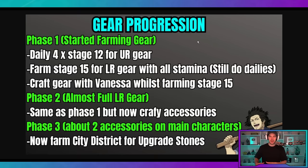I go through the team and stuff in the previous video if you want to check that out. But phase one is when you've started farming gear — meaning you can do stage 15 and you're starting to farm. Make sure you do your daily four times runs on stage 12 to get UR gear. I'll TLDR this; I made a whole video talking about it.